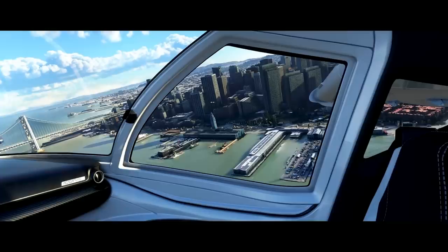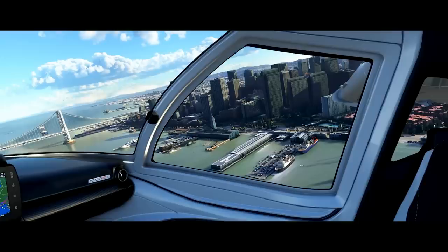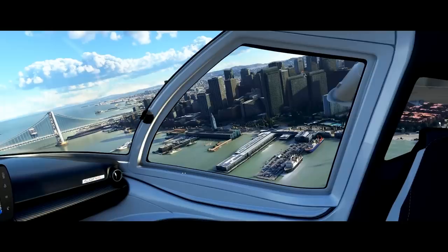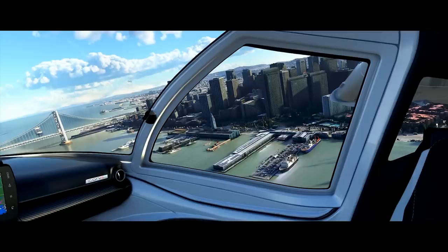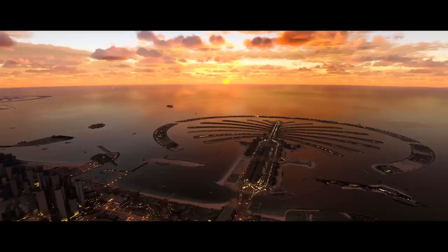This is San Francisco. You can see the mountain range all the way out there. One thing I noticed in this shot - if you look at the clouds out here, another tell that this is in-sim footage is that we've got some artifacting happening on the tops of the clouds. There's black there following that whole range of clouds all the way through the shot. Not sure what that is - our first signs of artifacting.